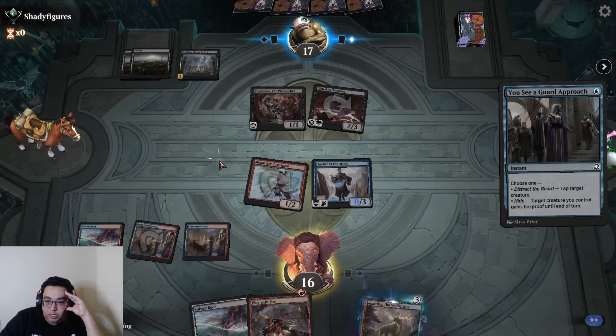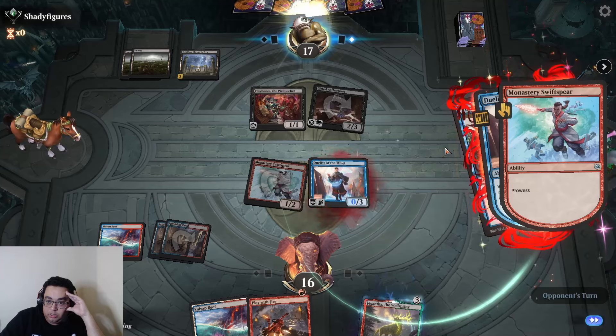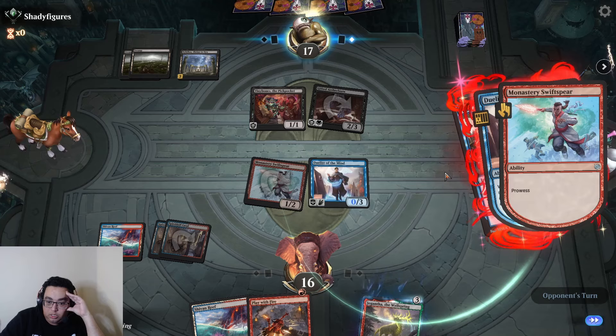Going to use the Guard Approach here to get an extra Duelist Trigger on our stone — it's a once-per-turn effect. Maybe should have thought more about them just having a removal spell.